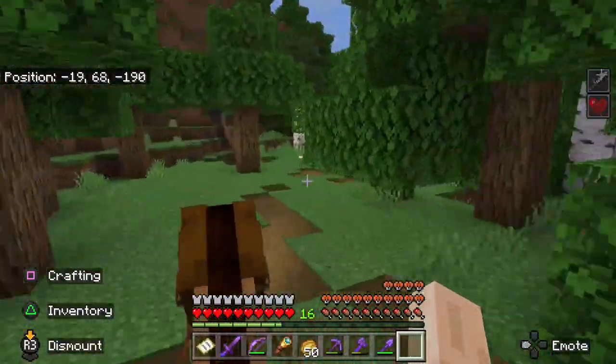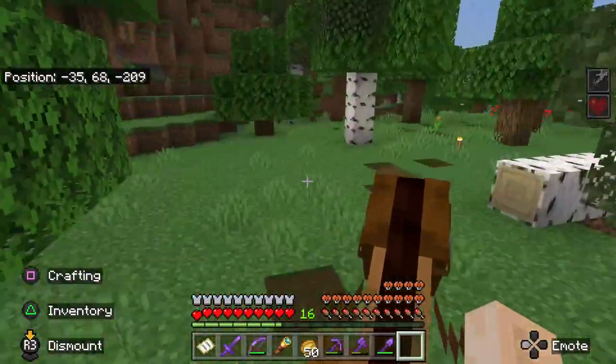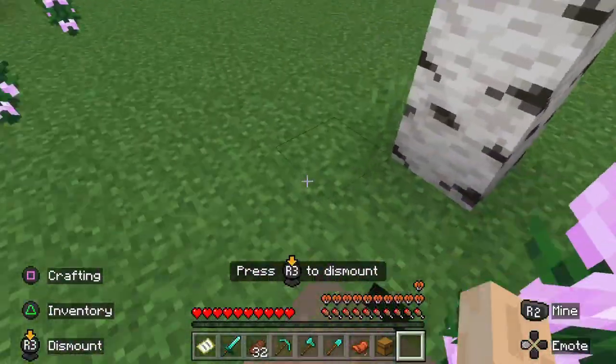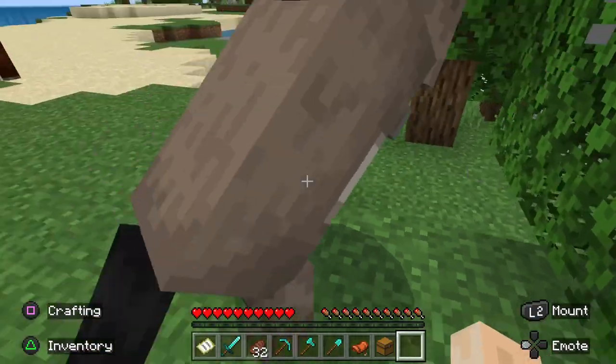Horses can be some of the fastest mobs in Minecraft. You can even put armor on them, but did you know you can also equip donkeys? Donkeys are shorter than horses and are always gray-colored. Anywhere horses spawn, there's a chance for donkeys to spawn too.